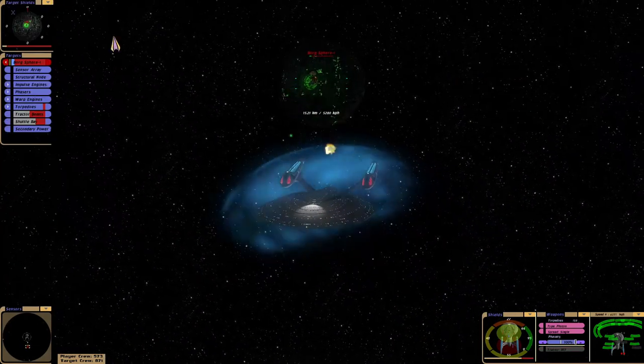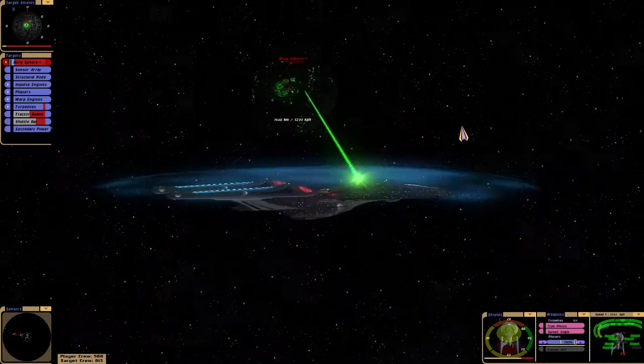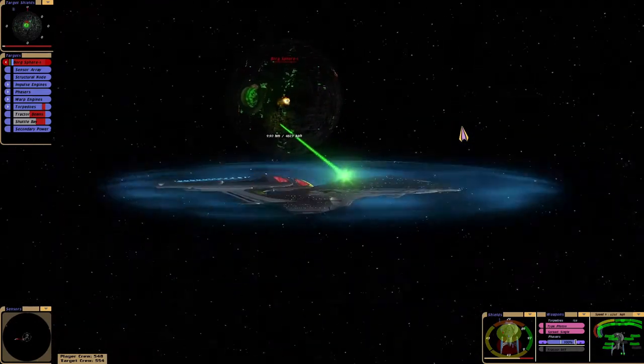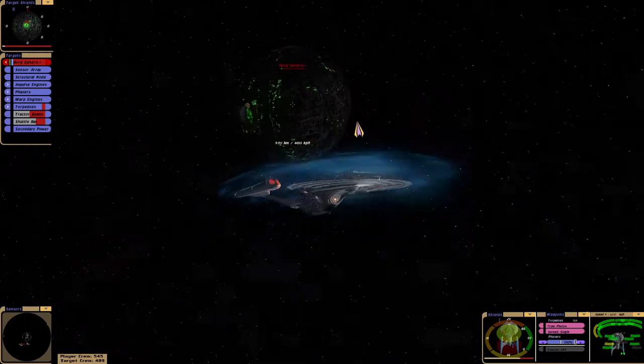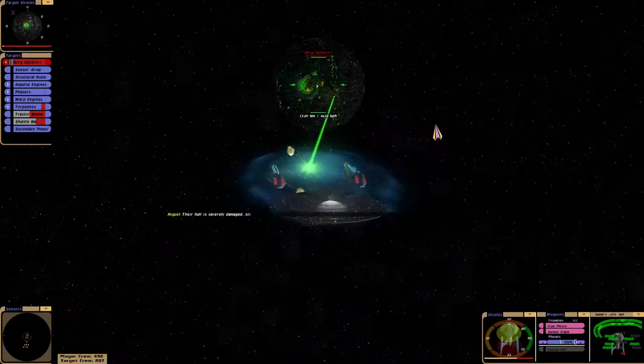Our forward torpedo launchers are offline, just on multiple decks. Our aft shield is draining. Their hull is severely damaged, sir.